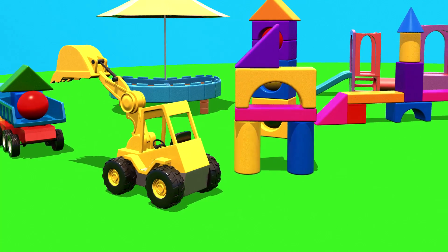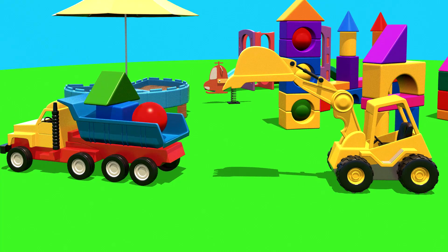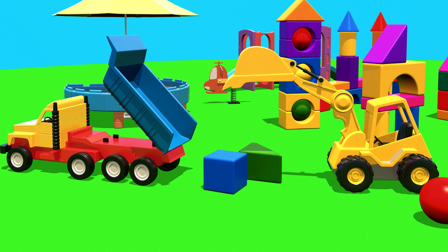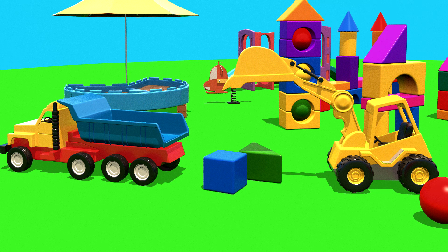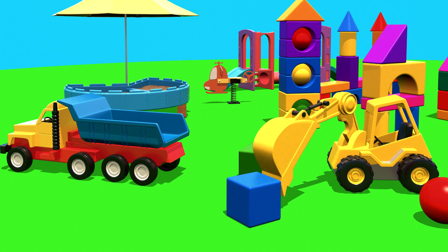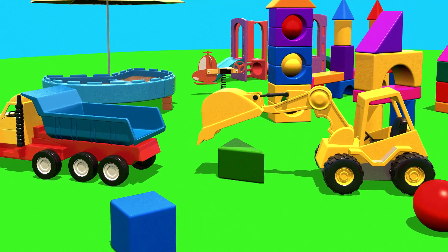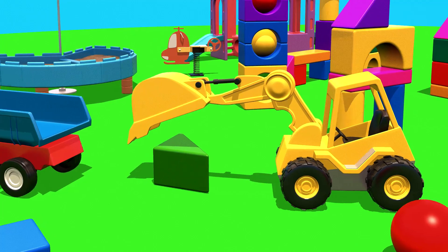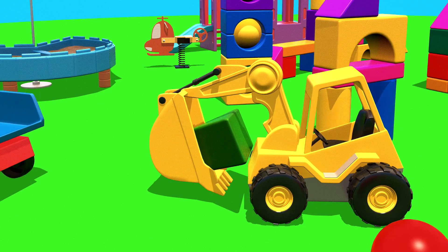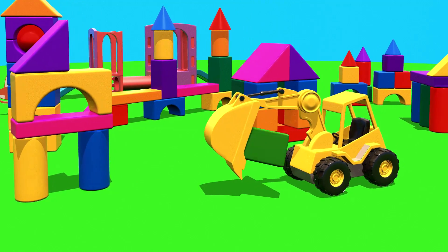Exy agrees and drives off to look for the missing window block. It's Exy's friend Laurie again, with some blocks for us. Laurie tips out some blocks. Which shape do we need, Exy? Exy pushes away a blue square, because we don't want that. That's the shape we need, Exy — it's a green triangular prism. We want that. Great, will you deliver it to the arch please?